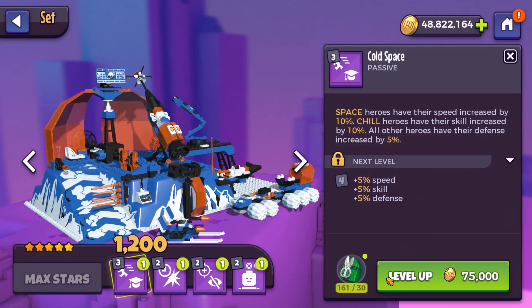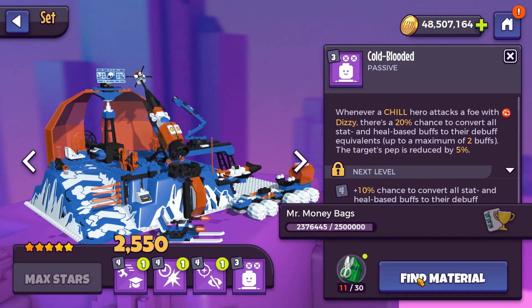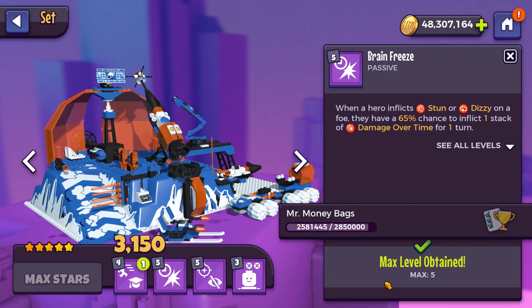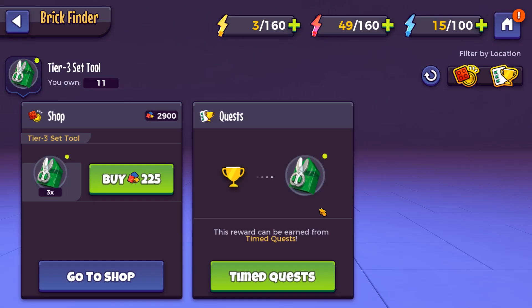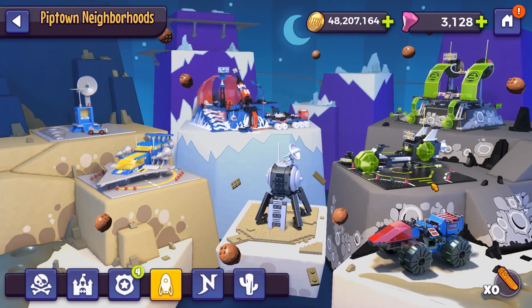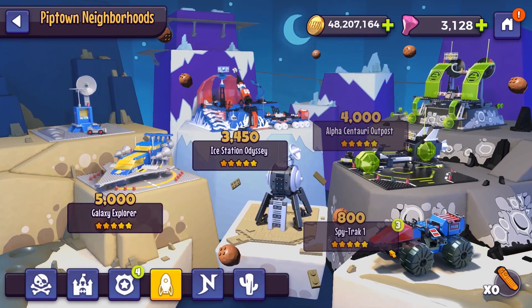Now let's go to the Ice Station. I don't think we'll have enough to do all of them — yeah, we just ran out here. But we can do these. We have so many of these pink ones saved up from various events and quests. We don't need many of these, so let's just go and get some now. Ice Station Odyssey is almost maxed out. And then we've got a few more sets to do as well. I'm not going to do the Spy Track.